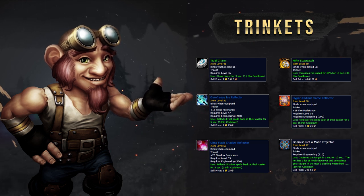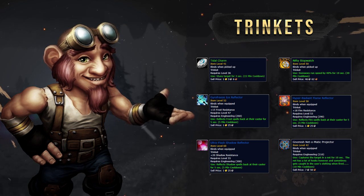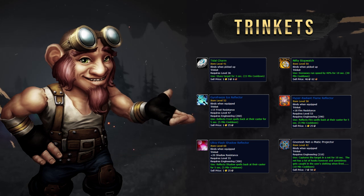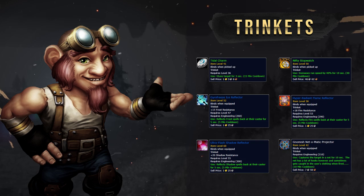Carrot on a Stick, Burrow of Peasant Caller, Arena Grandmaster — the list goes on. These trinkets all have a very long cooldown and are all very situational, so make sure you get as many as you can and keep them in your inventory, ready to swap around as required.